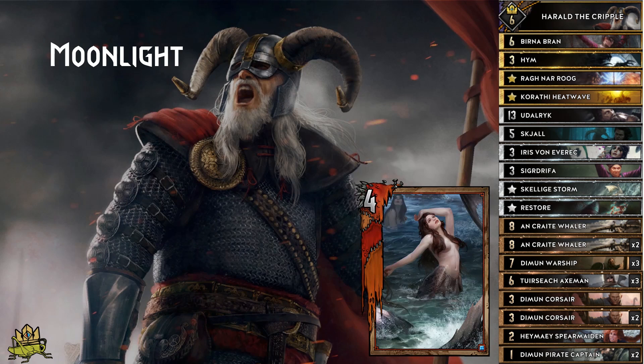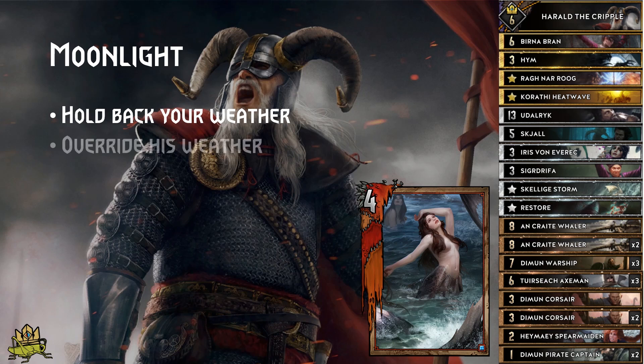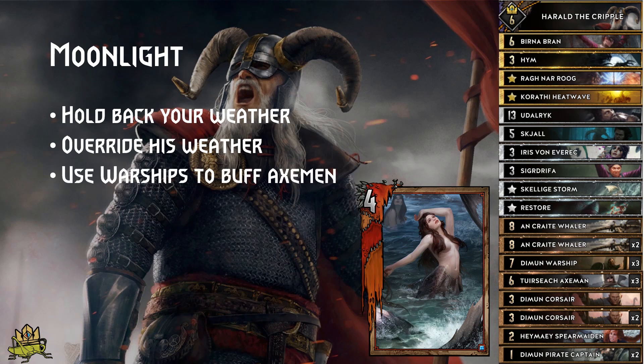Moonlight matchup: this is the only deck where I would hold back my weather to overwrite his as soon as he plays it. Even if he does not play Moonlight because he is afraid of your weather, you are already denying them a lot of points. Play your X-Men and use Warships to buff them, while avoiding row-stacking too hard, because he may switch to Offensive Weather and Blood Moon will punish you for a full row.